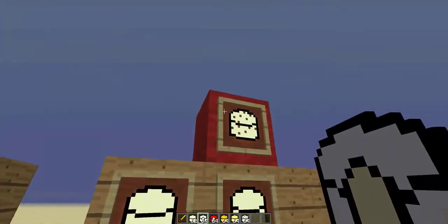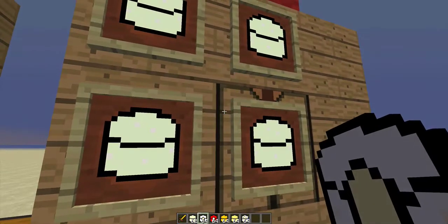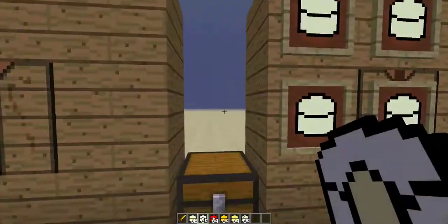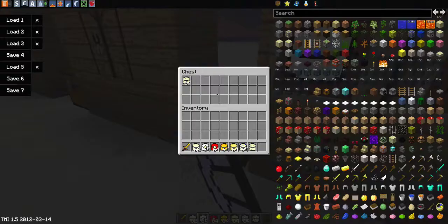Last but not least we have the holy cheese - the Swiss cheese - and this was suggested to be implemented by BMO, so thanks to him. This has holes and eggs, and restores four hunger bars. You put four in the crafting grid anywhere - that's actually a bug, so you can just put them anywhere. There we go, we've found ourselves a bug. Nice Swiss cheese!